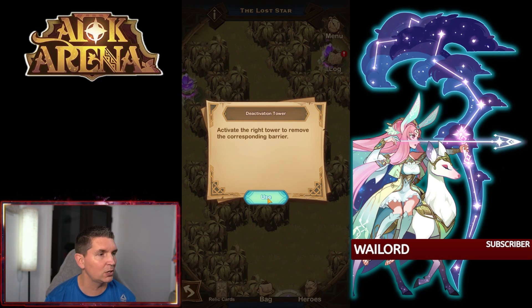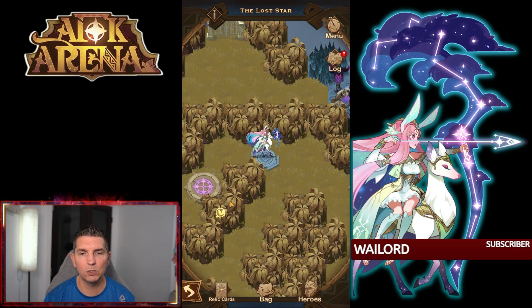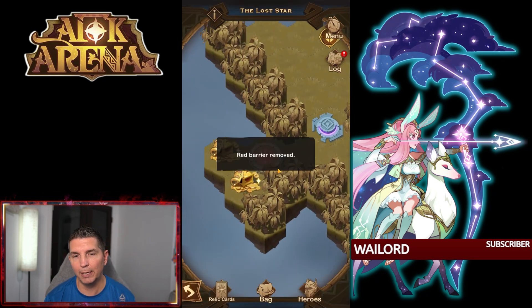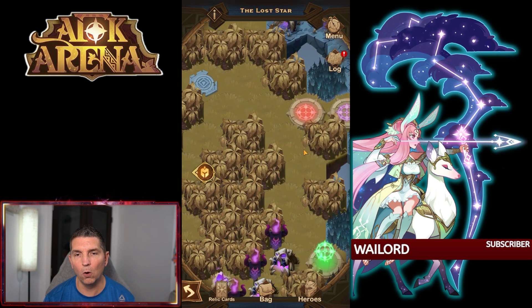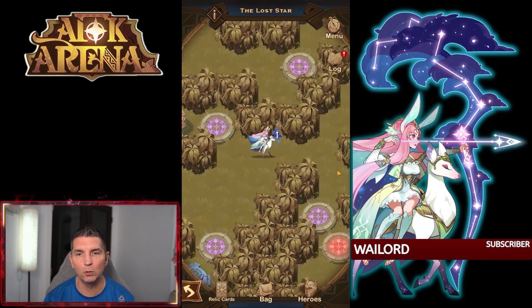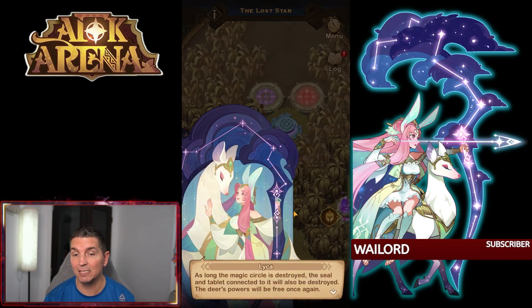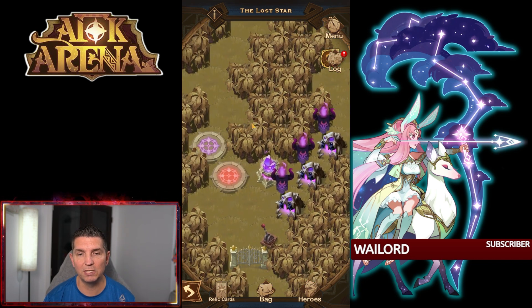Now we're looking for this switch right here. We're going to run around and hit this deactivation tower. We hit the green switch right there, and still looking for the red deactivation tower — the red barrier has been removed. We're going to go over and pick this up. Notice I'm not taking out any camps at this point — we've only fought one. As long as the magic circle is destroyed, the seal and the tablet have been connected.